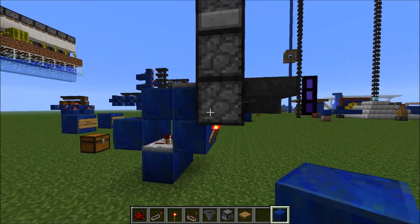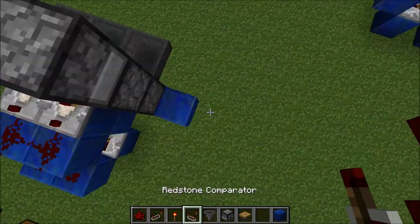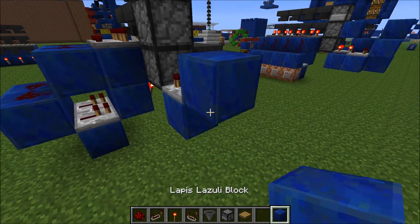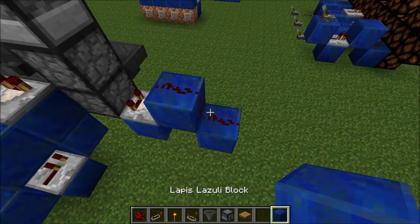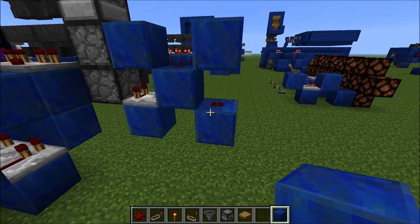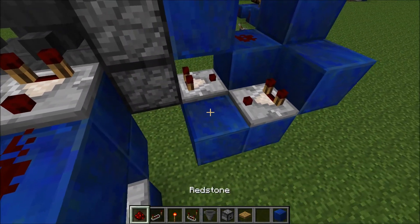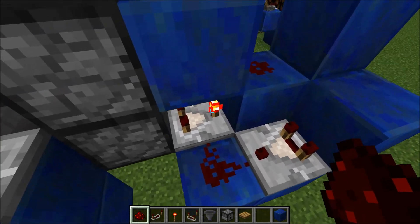The circuit you want to add from the side: take input out of this dropper over there and lead it into a block. Place some dust here and dust there, a block here and block there, and a block there. You also want a block there with a comparator. Use dust to connect these two, and put this comparator on subtract mode.